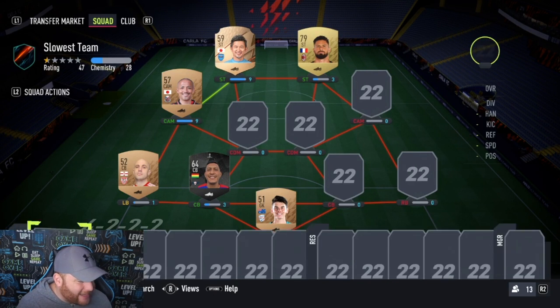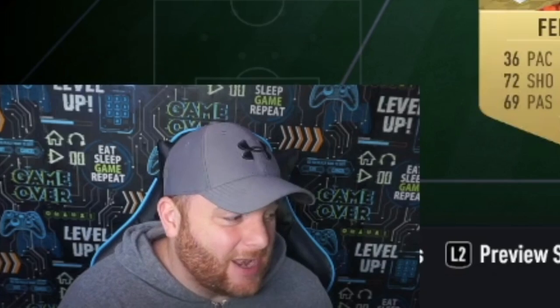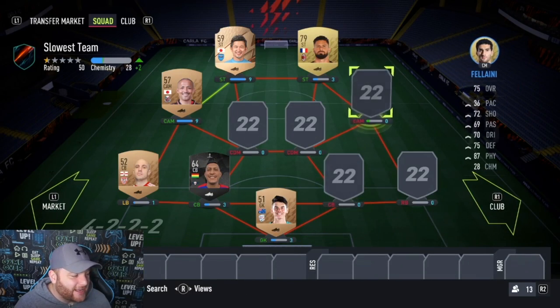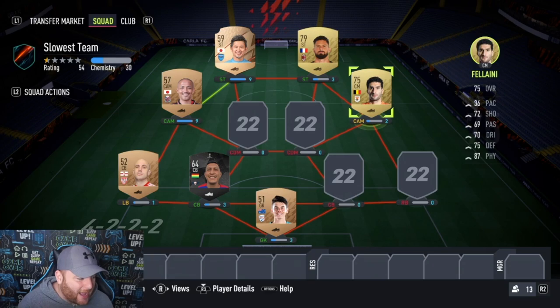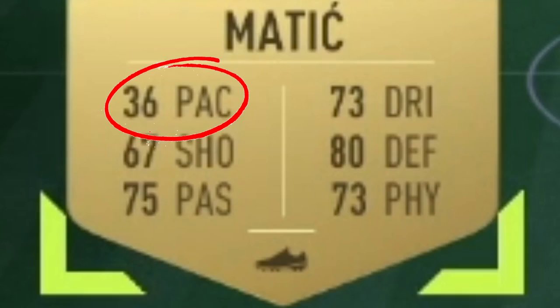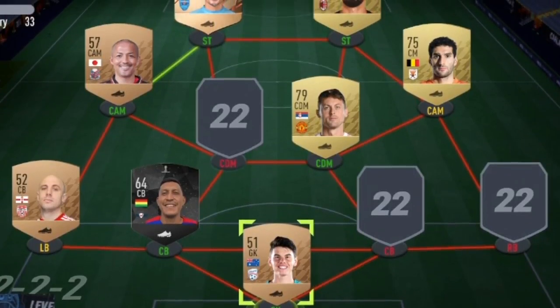Moving back up to the heartbeat of the team, it's going to be the midfielders. I'm a little bit sneaky because we need to get some half decent players, and I found two. One is an Everton legend — it's Marouane Fellaini, if only he had the afro back. And we've also got Manchester United's Nemanja Matić at 36 pace.